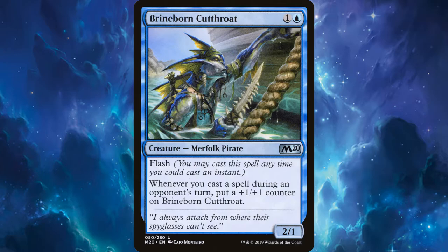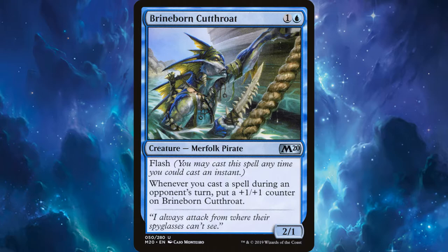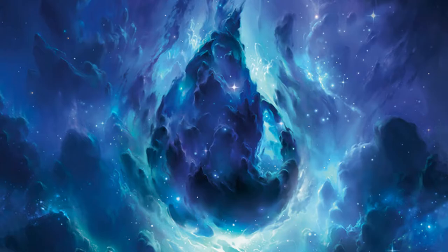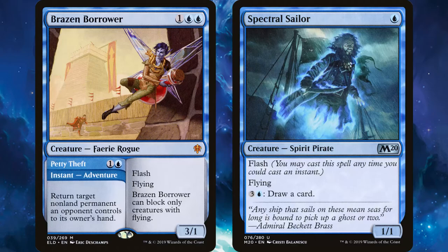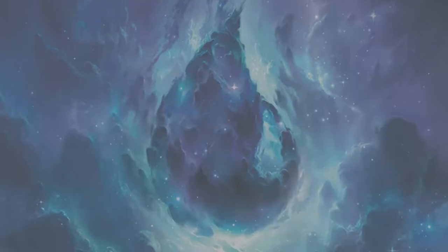Win conditions. There aren't big game-winning spells that we can play and win the game outright. However, Brineborn Cutthroat is one of our staples, growing as we cast flash spells and instants. It is feasible to have a 4 or 5 power Brineborn on turn 4. Being the only player sticking creatures to the board is our biggest win condition. By preventing our opponent's threats and playing our own, if these spells present themselves for countering, we will have the only threats on the board, not to mention some fliers for evasion. If our opponent hasn't scooped before we whittle down their life total, our small army of sub-3 power creatures will peck away until victory is ours.